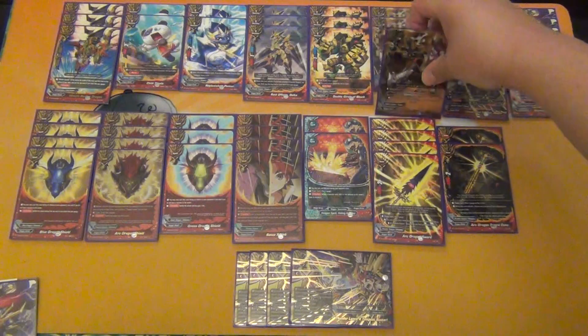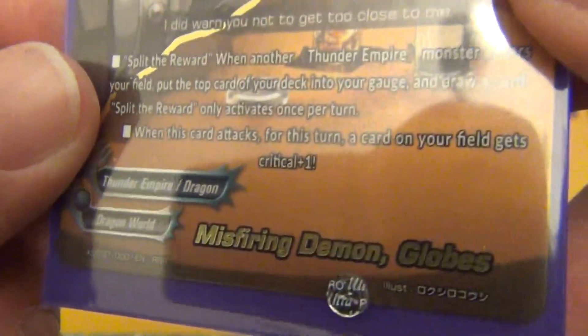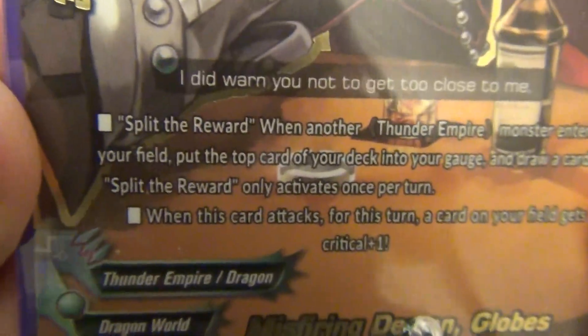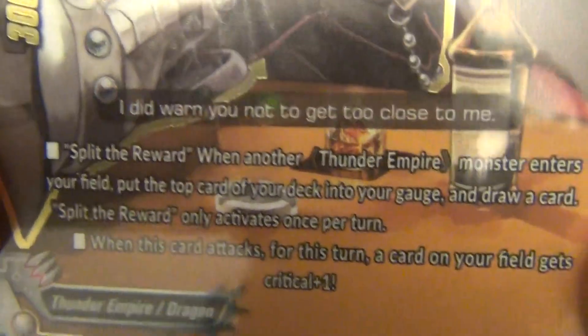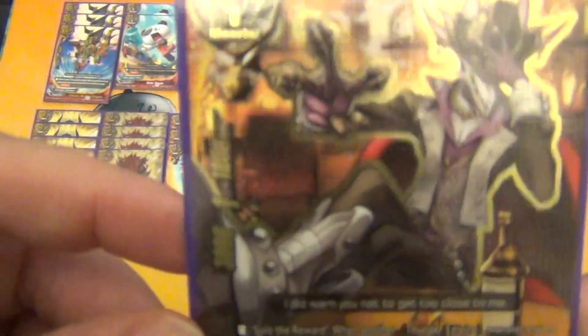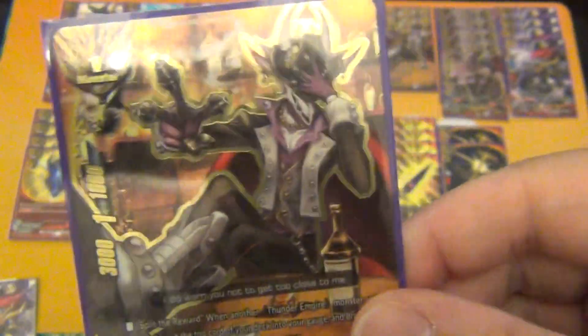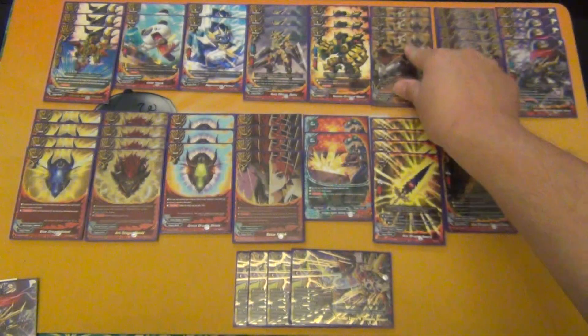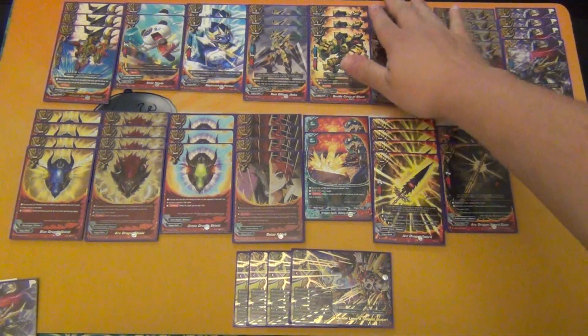Next we're playing 3 copies of a card that should very arguably be a 4 of — Misfiring Demon Globes. Size 1 monster, 3/1/1. When another Thunder Empire monster enters your field, put the top card of your deck into your gauge and draw a card — this ability activates once per turn. When this card attacks, a card on your field gets plus 1 critical. So you attack with Globes first, give Bats an extra crit — he becomes a 3 crit double or triple attacker. This card should be a 4 of as soon as I get the fourth copy.